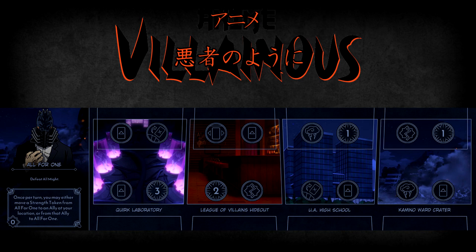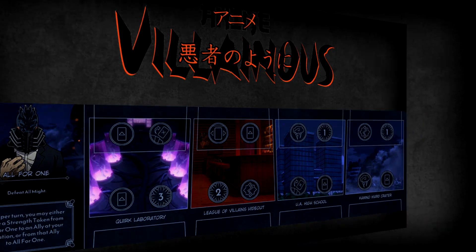Now that we know how All Might works, let's get into how All for One will gain the strength necessary to overcome him. All for One has zero strength at the start of the game, a far way off from where he needs to be for victory. Luckily, his ability will be a huge help towards getting more strength. All for One's ability is that once per turn, you may either move a strength token from All for One to an ally at your location, or from that ally to All for One. This means you'll be able to take strength tokens from your mini-ally cards, or potentially even give them some strength if it proves beneficial.